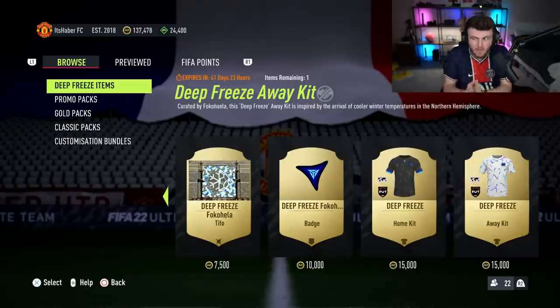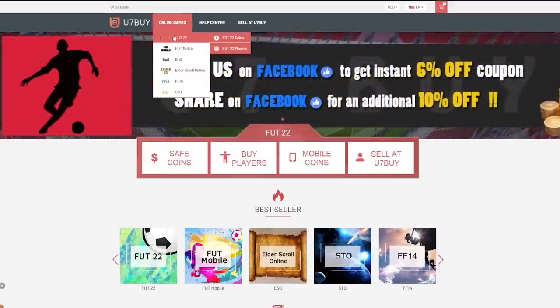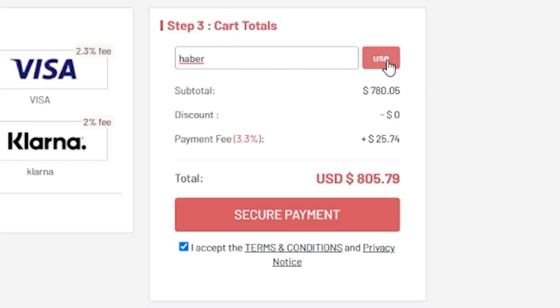EA just dropped the Numbers Up Adidas promo. Let's open some packs and hopefully pack one of the new cards. For cheap, fast and reliable FUT coins, check out u7buy.com. There is a link in the description and use the code HABER to get yourself a discount on all of your orders.